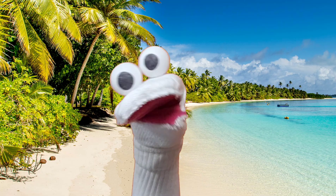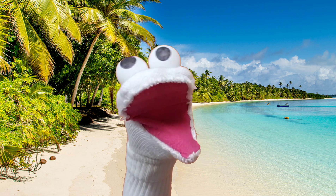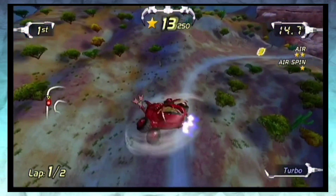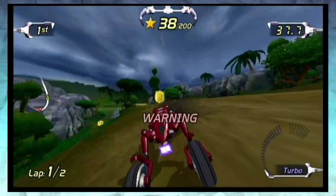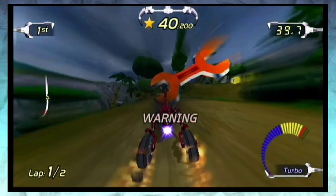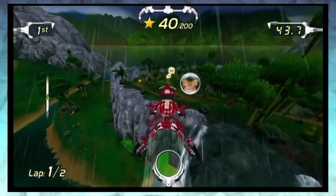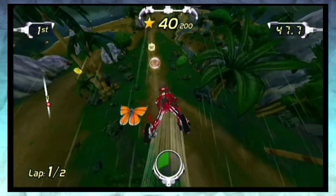This game would be fairly fun if it was just straightforward racing, but what really makes it fun are all the tricks you can pull off. Some are optional but highly incentivized, like turbo jumps and super drifts. Some are built into the terrain, like red bars and yellow bars. And some can only be activated by running into gift boxes, which open up shortcuts or opportunities to do more tricks and earn more stars.